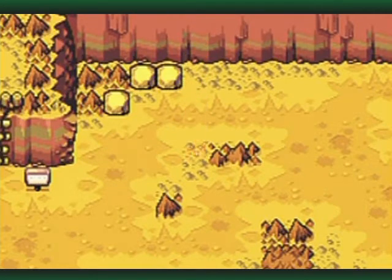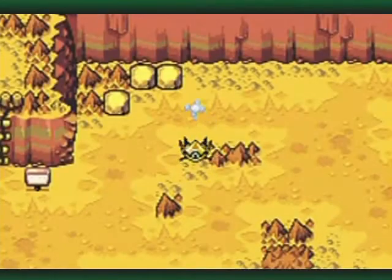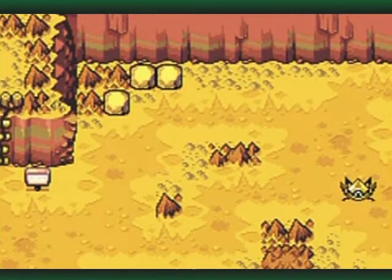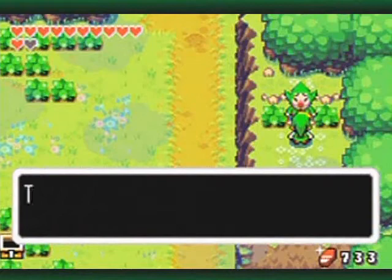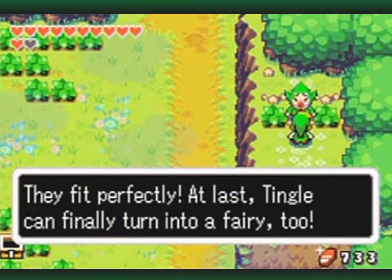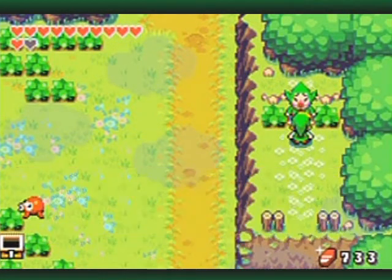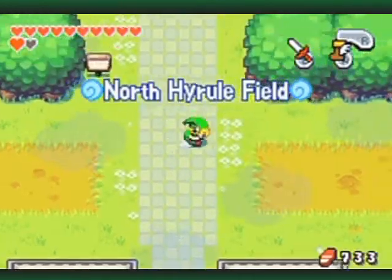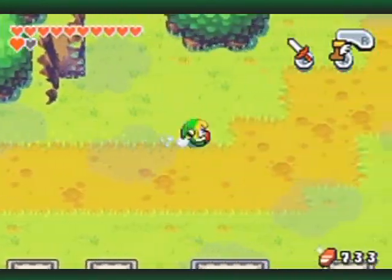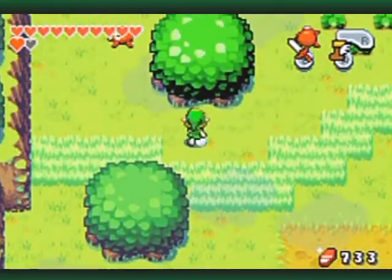This should make a gold Tektite appear up at Mount Krendel. Yep — back at Mount Krendel. And they fit perfectly — at last Tingle can finally turn into a fairy too. This part of Hyrule Field here might hold a little something.